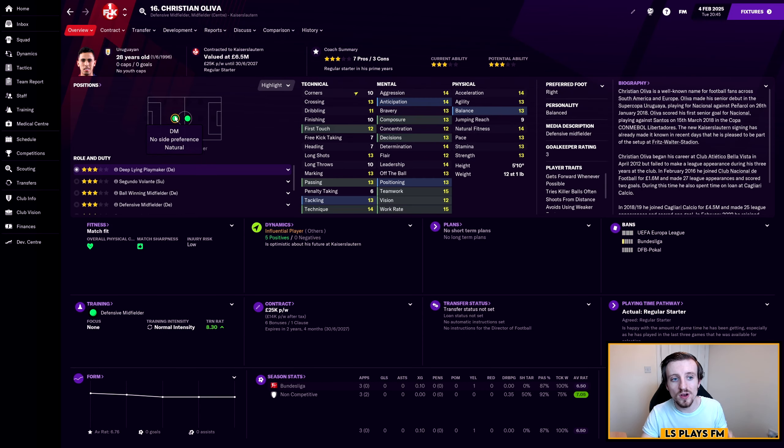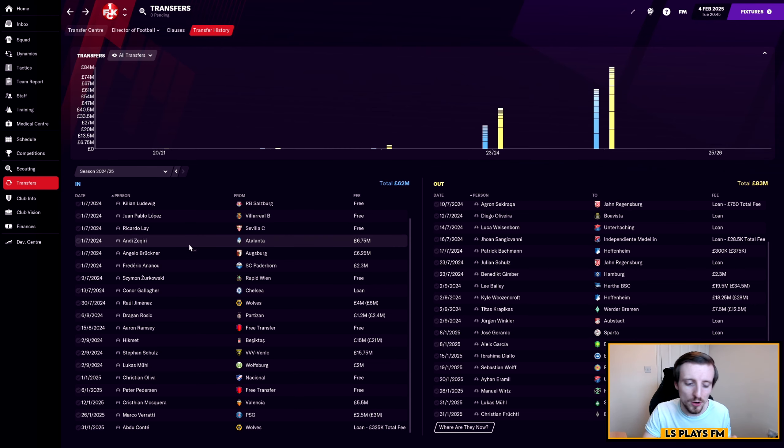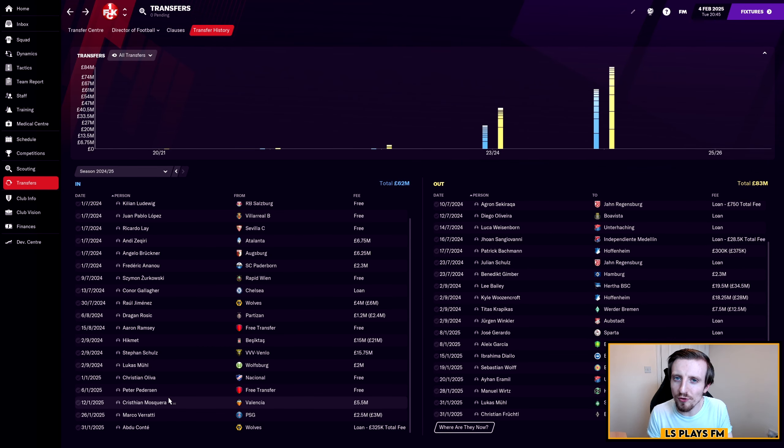In terms of our five new arrivals, the first one I think is a really decent bit of business — a free transfer from New York. His name is Christian Olivia, or Oliver — I'm not too sure how to pronounce it. He was rated three and a half stars but he finds at 6.5 million. He comes in on a free transfer and is a really good option as either a central midfielder or defensive midfielder.